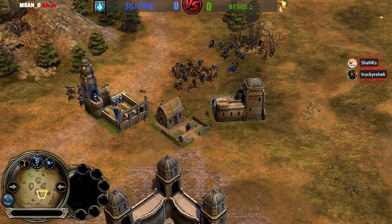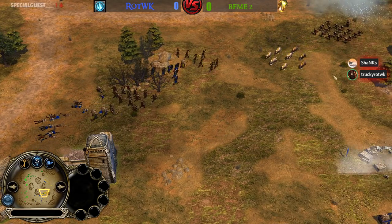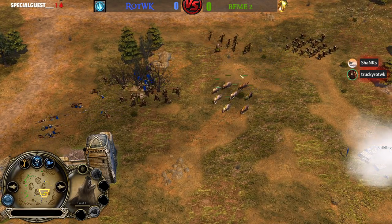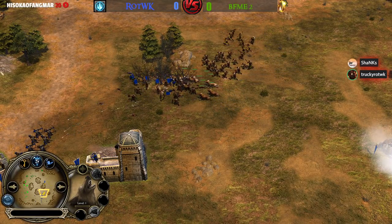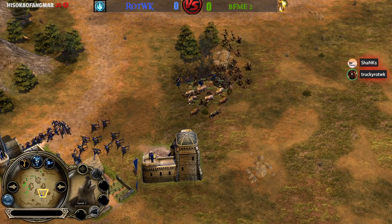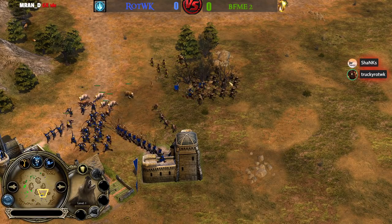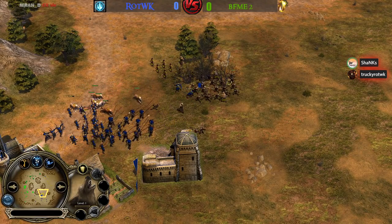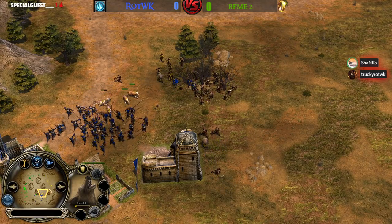One thing I'll say is that Angmar against Elves — the top players seem to favor this matchup for Angmar. It's one of the few factions that people are picking into Elves as a viable counterpick. We'll see if Imperialist can actually make the most of that on this map where Irby is going to be a little bit cut off from his ally, especially because of the map layout.